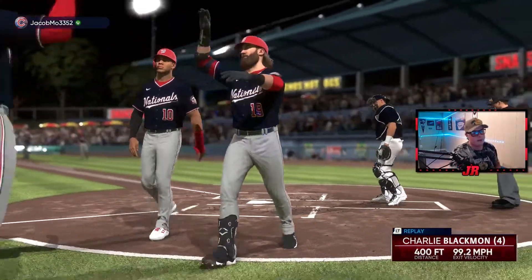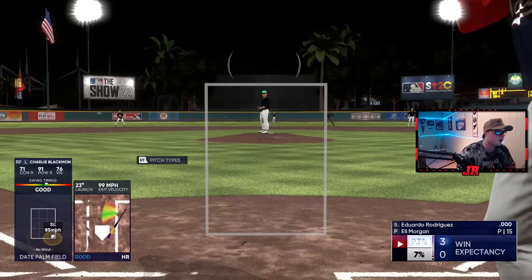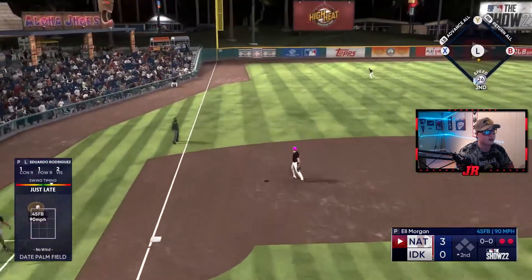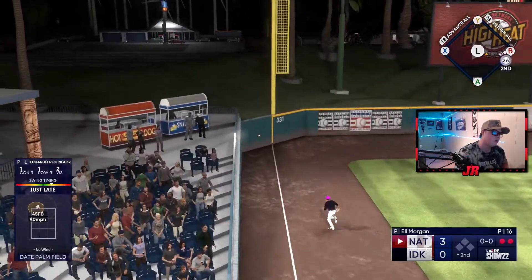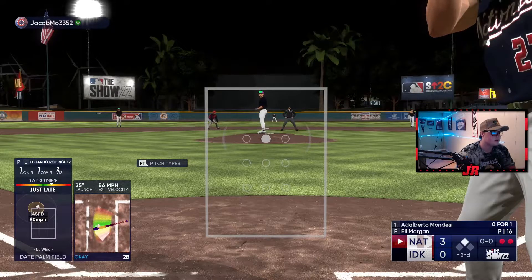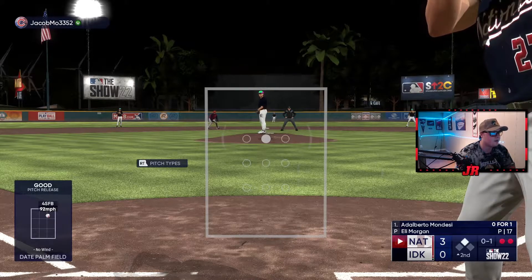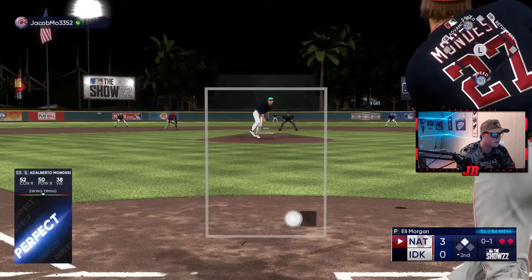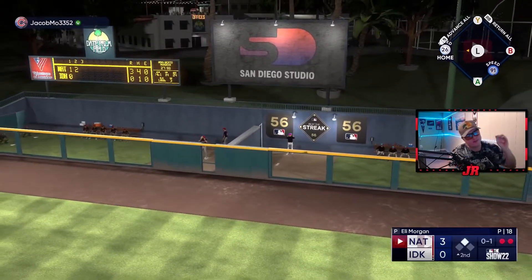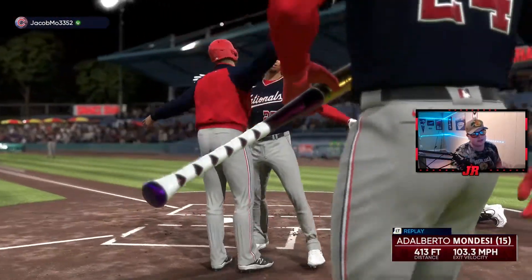Right there - I realized he was probably just going to go with the slider down and in because he got me out on that before. Great adjustment. We're going to leave in our pitcher - no reason to go to the bullpen. Our pitcher gets a great swing too - that's going to be a double if it stays fair. Let's go! Pitcher chipping in. Moncada up - just looking for my pitch, not getting fooled on that first pitch. And Alberto Moncada hits it perfectly! I knew he'd go slider down - then fastball up and in, then slider down. It becomes so much easier when you pick up on these patterns.